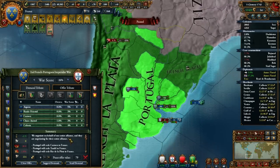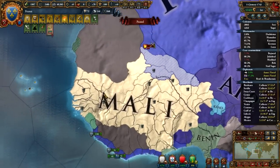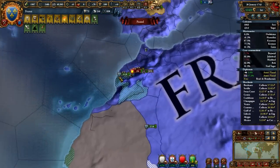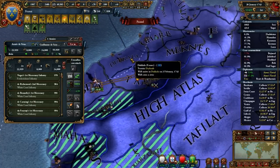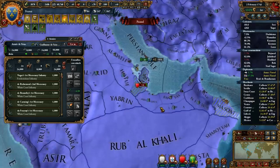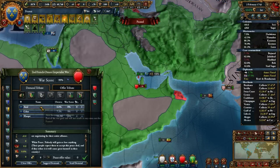And finally, the number one thing that EU3 does better than EU4: EU3's infamy is better than EU4's aggressive expansion. In principle, aggressive expansion should be the better system — it actually makes a lot of sense that nations more closely related to one you just took land from should be more upset about it. But everything else about the implementation is god-awful. It's the pinnacle of EU4 min-maxing, exemplary of EU4's certainty versus EU3's uncertainty. Although it doesn't make blobbing easy, the aggressive expansion system is what makes blobbing safe — and blobbing should never be safe.